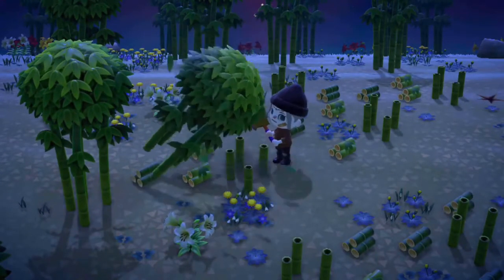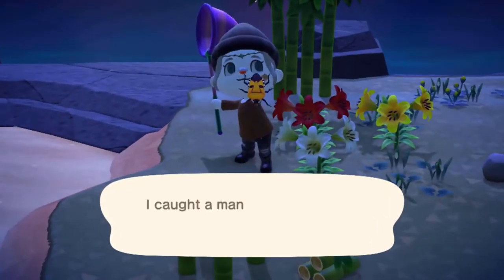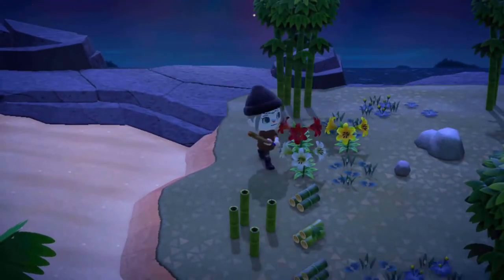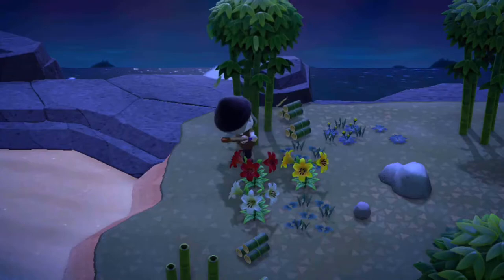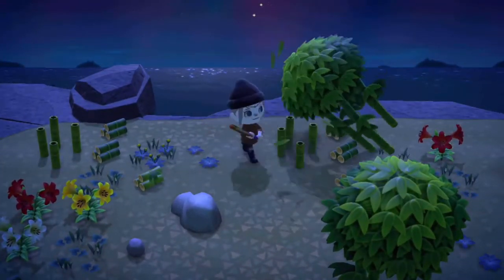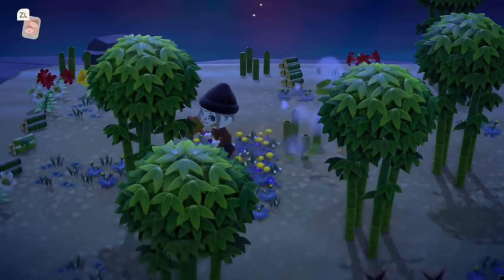Additionally, once those palm trees on the edges are chopped down and the stumps are dug up, none of the bugs that spawn on the tree stumps can spawn either, so the only ones you have are ones that spawn on the ground. So that's your tiger beetles, your tarantulas, your hermit crabs, mole crickets and wharf roaches.